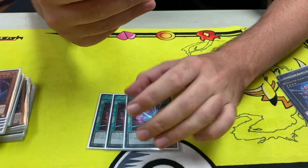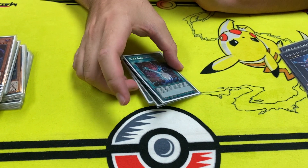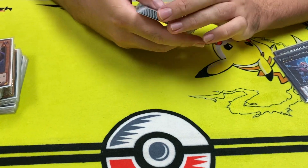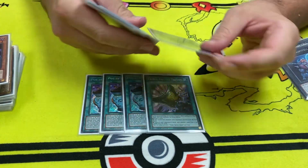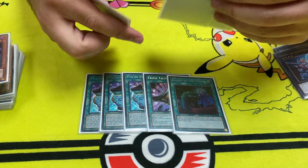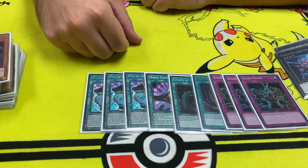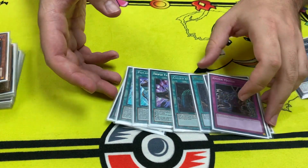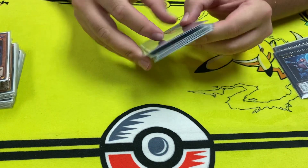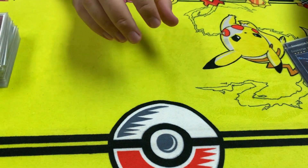And then we've got 3 Dark Ruler — yeah, you probably just need to be playing this at the moment. 3 Prosperity, 1 Talent, 1 Call By, and then 1 Necro Buddy and 3 Gozin. It looks bad on paper but it actually works. Gozin is really good at the moment.